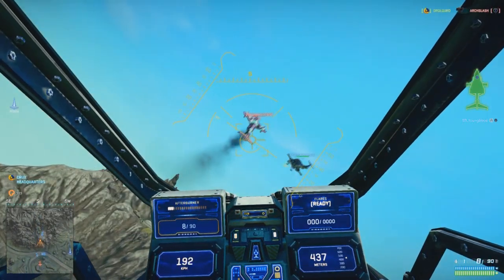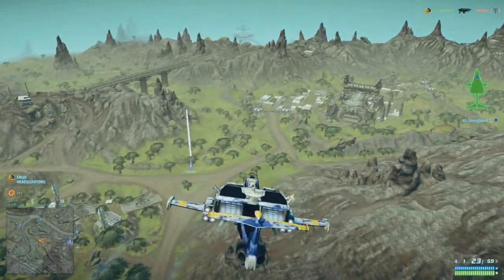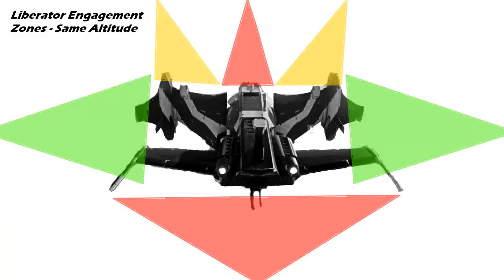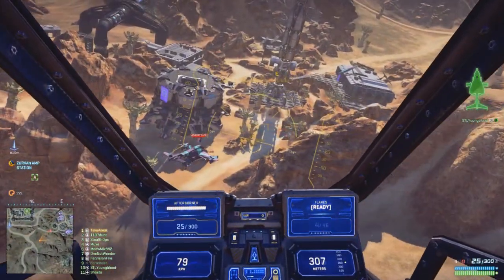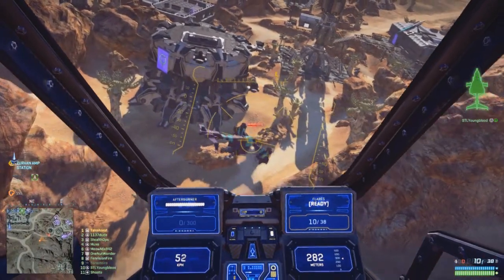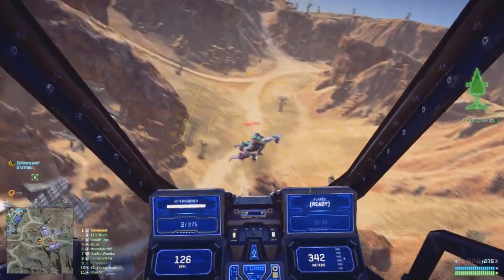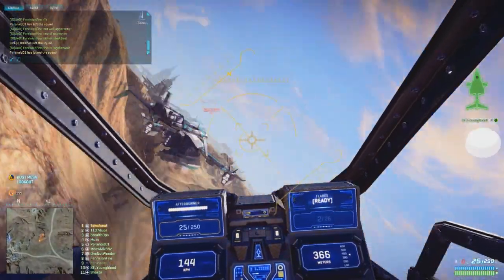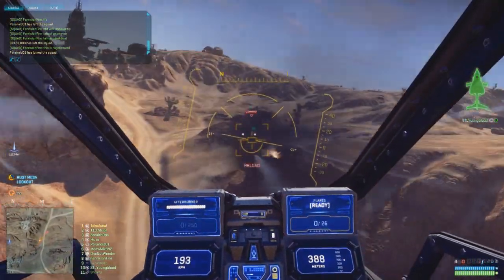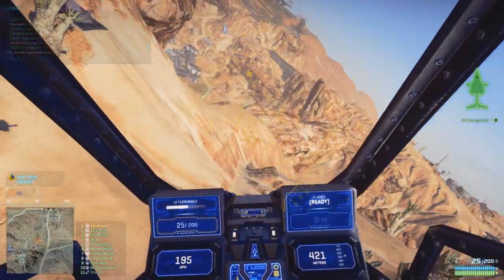Ideally, what you want to do is come in from above on a liberator - whether that means you get the elevation to come down on them, or follow them as they try to do an Immelmann or some sort of maneuver upward. You can then light up the very vulnerable top of a liberator. The rocket pods aren't super effective against them anymore, but they still do a lot of damage. There are places where they work really well, like when this guy is flying slow or your rotary is reloading. It's all about getting the most damage on the vehicle and using the right weapon for the situation. Here I can see there's only one person in this liberator, so I'm not too afraid of just following him straight behind.